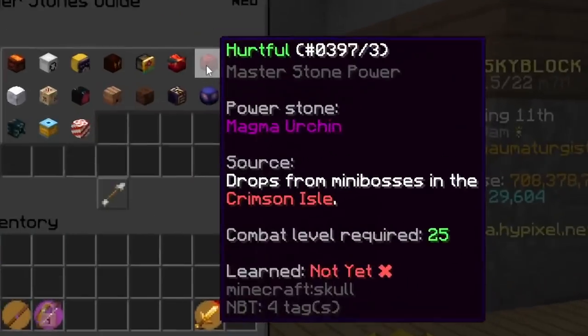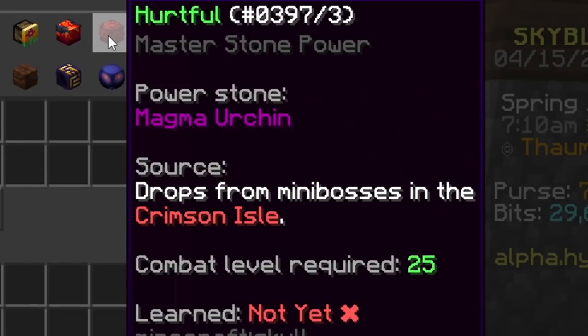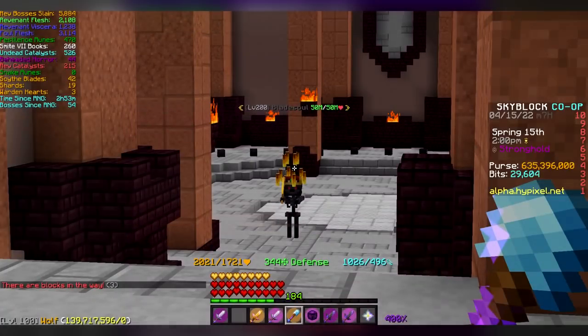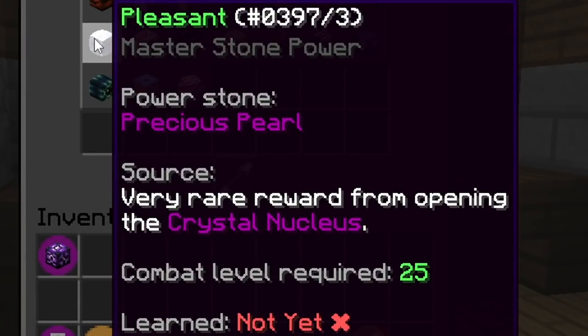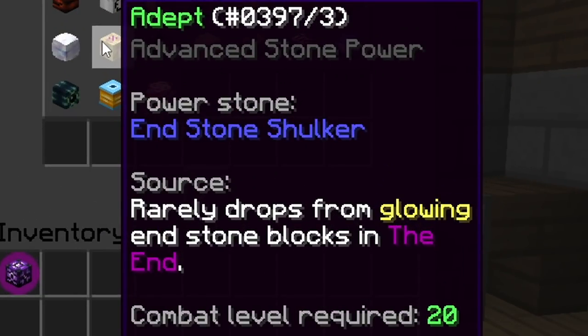The next one is Demonic — you get this from the Horns of Torment which is unlocked from Mutton Collection 9, and you can see the crafting recipe on screen. The next is Hurtful — you get this from the Magma Urchin dropped from mini bosses in the Crimson Isle, like the Blade Soul. Then there's Pleasant from the Precious Pearl, a very rare drop from Crystal Nucleus runs. After that is Adept — you get this from the End Stone Shulker, from glowing blocks in the End.